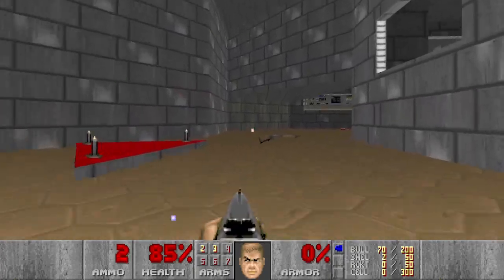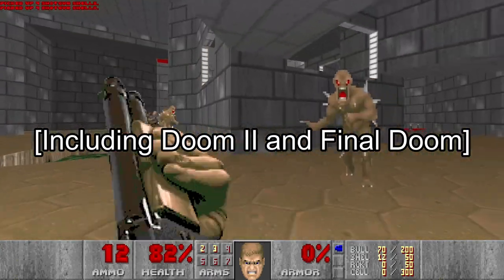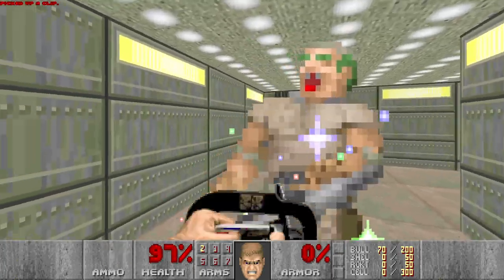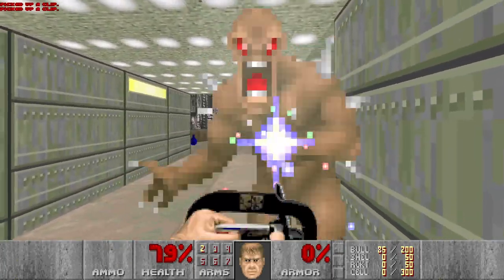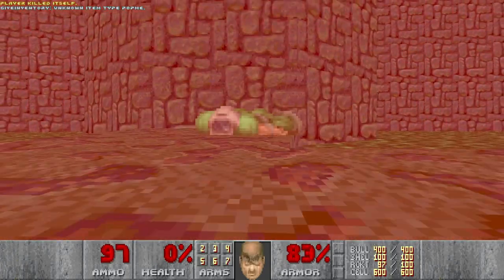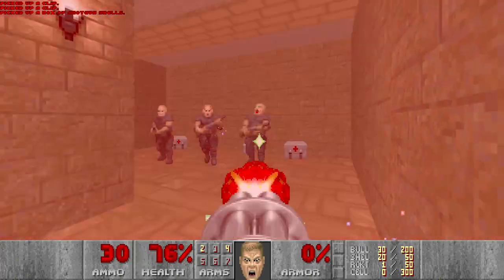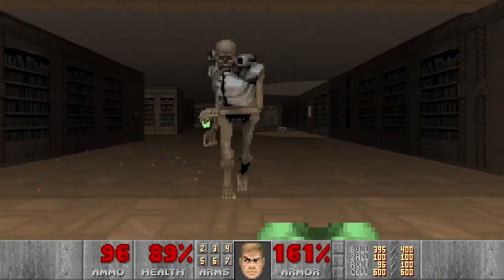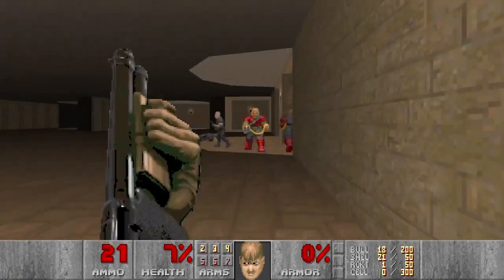This mod removes all blood and gore from vanilla Doom. This is similar to the kids' combo in Serious Sam HD and Serious Sam 3. All blood and gore has been removed from enemy and player death sprites. Even the gory features of some enemies have been removed, like the blood on the shotgun sergeants and the raw tissue on the revenants. Heck, even the Doom guy's mugshot no longer bleeds.